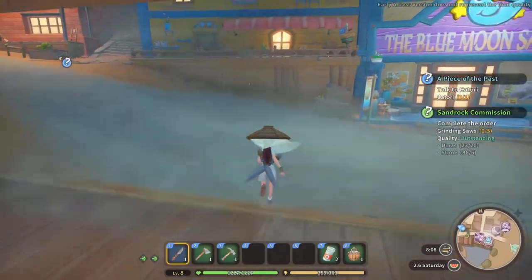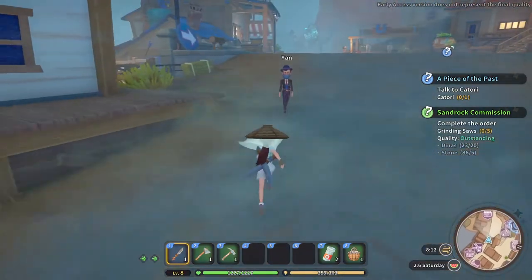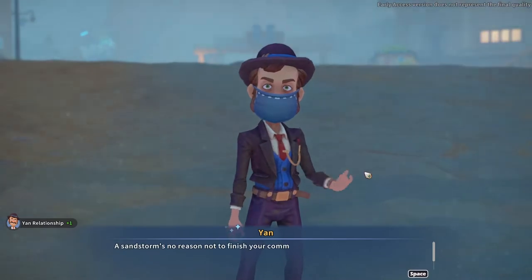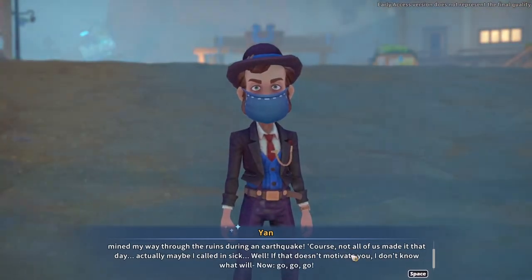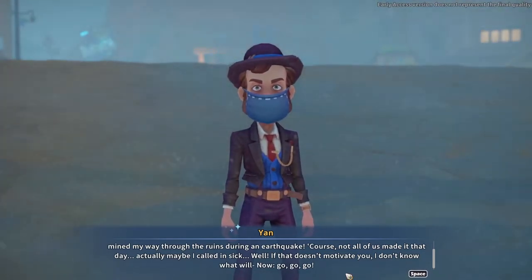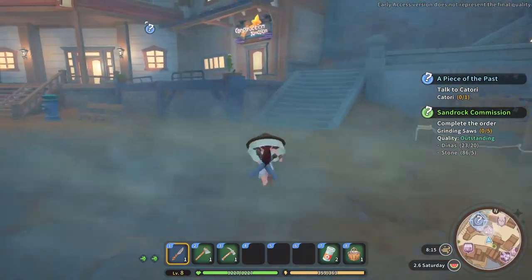In the last episode we found that artifact — or rather a piece of it — and we should speak to Katori, but I don't think I can actually reach her today. Let's speak to Jan first. 'Sandstorm's no reason not to finish your commissions on time. Just last year I mined my way through the ruins during an earthquake. Of course, not all of us made it that day. Actually, maybe I called in sick.' I can absolutely imagine that. So long, partner. So long, you brave pillar of the community.